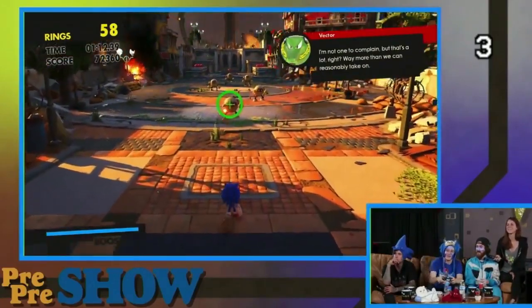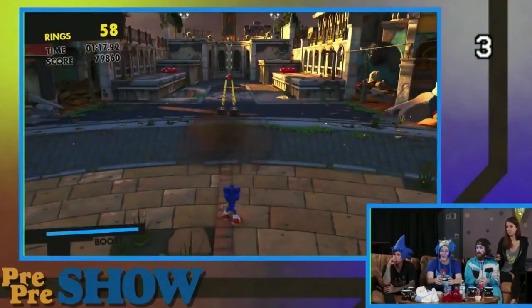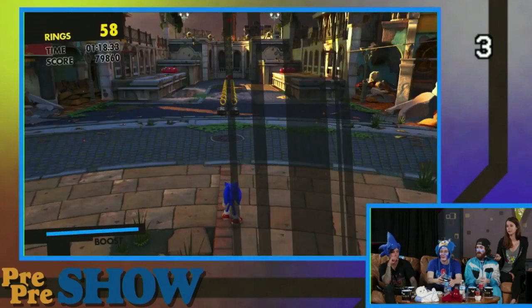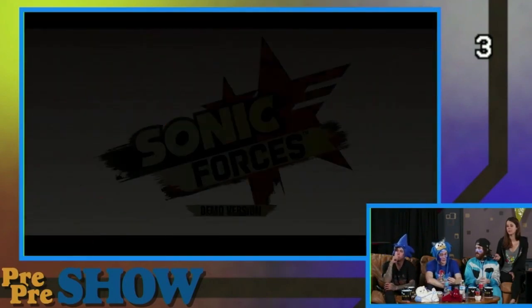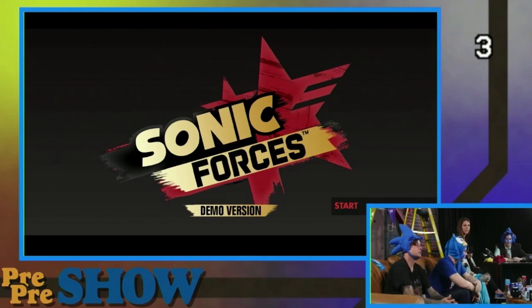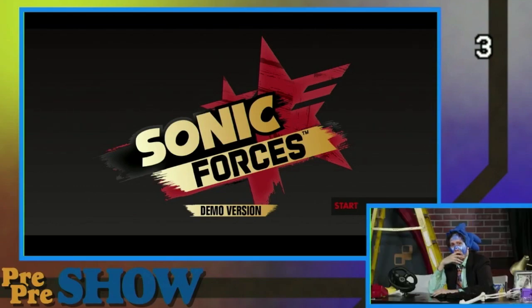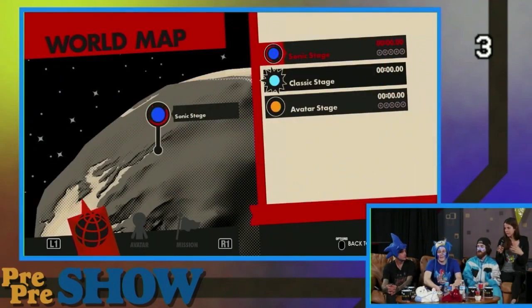So that's kind of a sample of how the Modern Sonic level plays, very much like Generations and Colors — things that worked well. I'm going to go ahead and show you guys the Classic Sonic level as well. And then we're going to get into the third character, which is kind of a big surprise for our fans. For the first time ever in Sonic, we are letting the fans create their own character within the game. That's huge! Is it only aesthetic, or can you actually change the way that the character works and abilities?